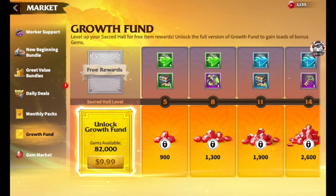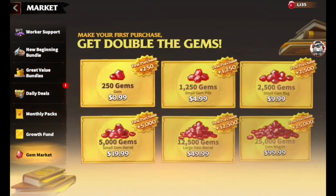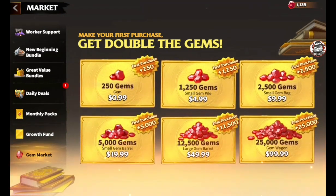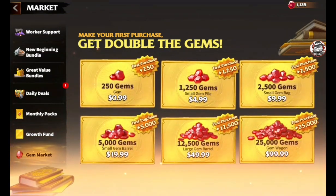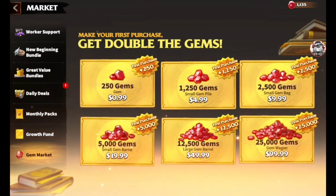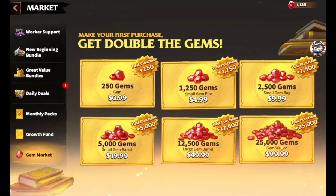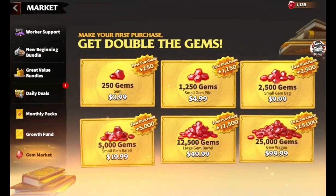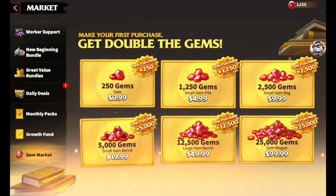The growth fund is great — always check that there's no expiration date, that's an A-plus. You can buy it anytime, so if you want to wait a month before buying it, that's good advice. For gems, in most games the first purchase gives you double gems — so if you're going to spend, I wouldn't waste your first purchase on the 99-cent option. Save it and buy the larger gem pack to get twice as many gems for your money.